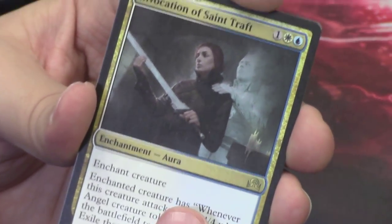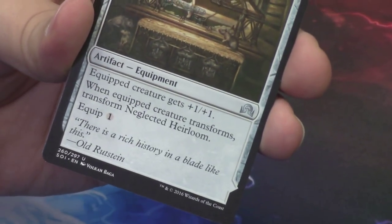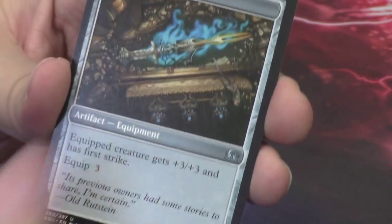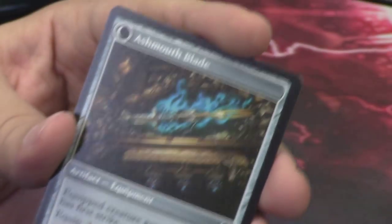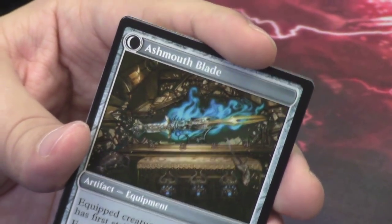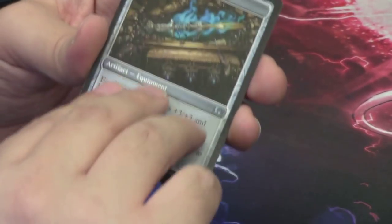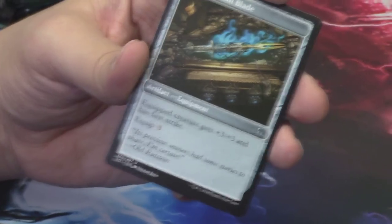Our flip card is a Neglected Heirloom — this is a new flip card for us. It's an artifact equipment. When the equipped creature transforms, this transforms with it, and it becomes the Ash Mouth Blade, giving that creature +3/+3 and first strike. I'm not a huge fan of equipment just because I feel like it's a lot of mana investment for not necessarily always the best value, but that's just my opinion. The art is fantastic, and I love that it's a flip equipment that stays as a flip equipment.